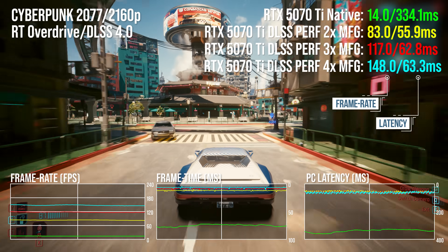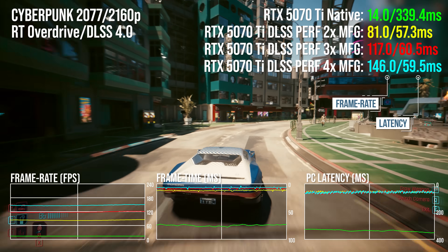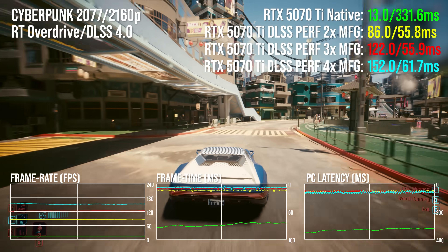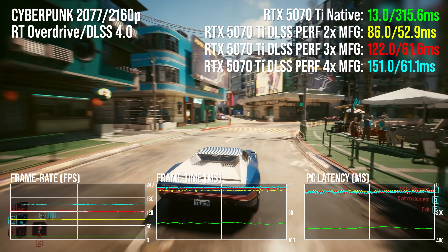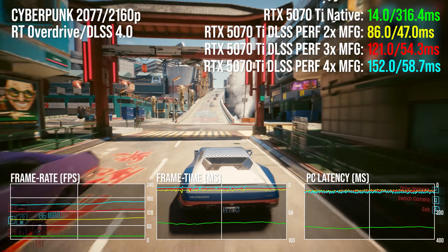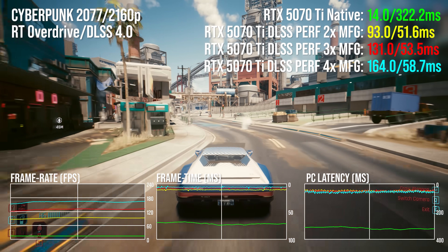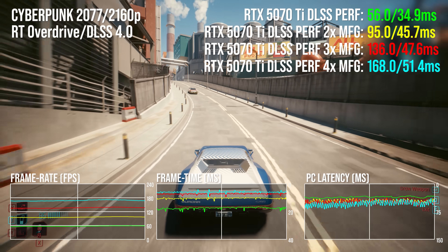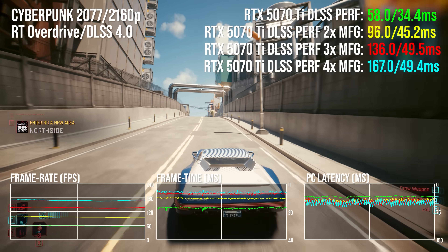By the time we get to 4x multi-frame gen from DLSS Performance mode, frame rate is at 157 frames per second with a 58.4 millisecond latency average. Lowest possible latency comes from DLSS Super Resolution only, no frame gen, and that's delivering a 41.2 millisecond average.